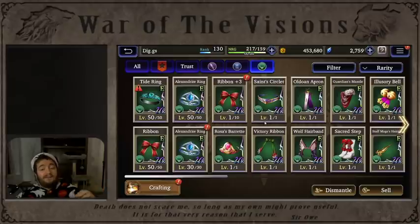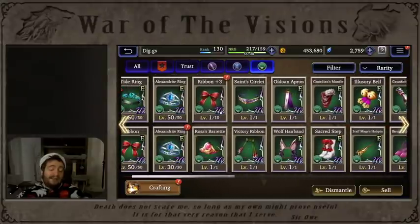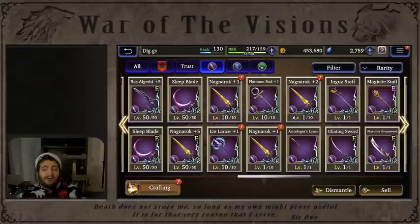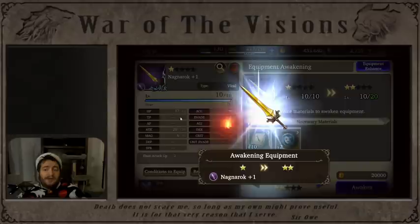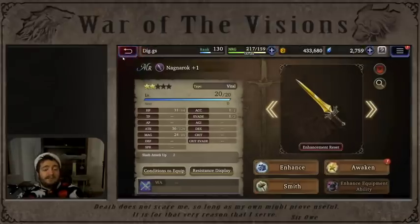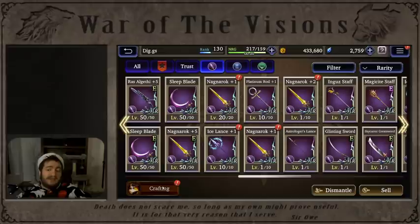There's also a lot of talk about the system not recognizing pieces of gear you've already crafted - this has been the longest part I've been working on because it's both true and false. Let me show you what I have: I have a Nagrock plus two level one, a Nagrock plus one level one out of ten, and a Nagrock plus one level ten out of ten. I'm going to awaken this Nagrock and level it to 20. The community is hearing two different things - that it will not recognize pieces of gear if they're over-leveled or under-leveled. Let's try to craft a Nagrock plus two and see what happens.